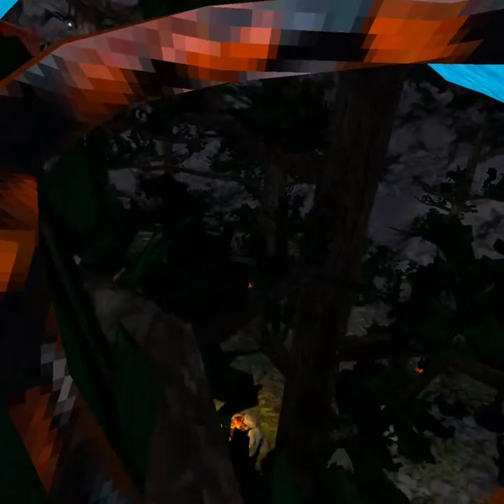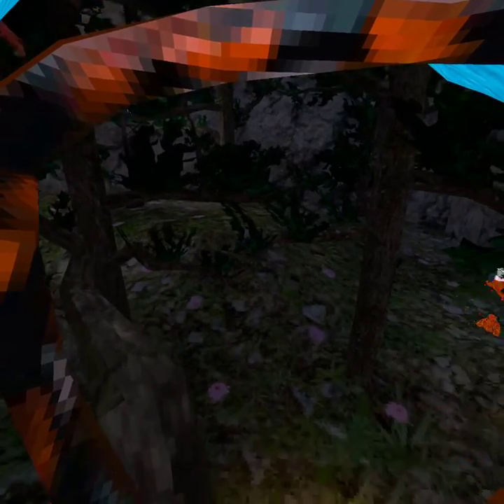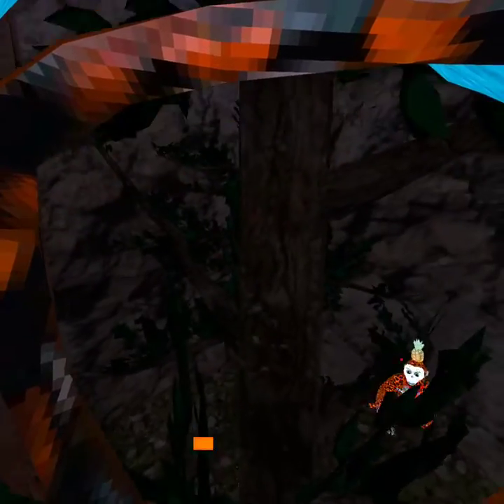You do that, then you come over here, walk up this branch, hit this branch, hit this branch, walk up, and then hit this — or you can just skip that one and go to this. Then you go to this branch, cut over to this branch, go up, hit that, go up here, go up to the bridge, walk up, jump down to here, go up to this, and jump on top of the treehouse. Then you go up here and jump over here.